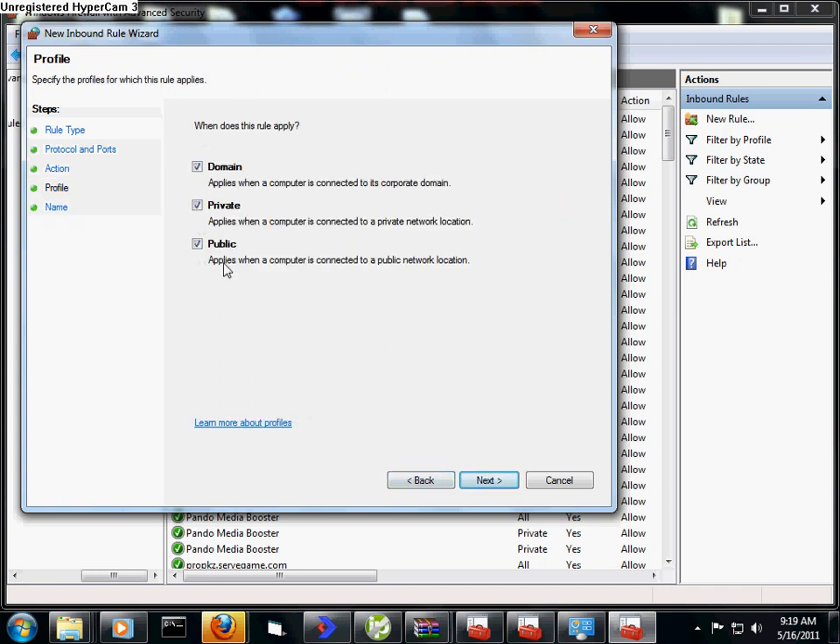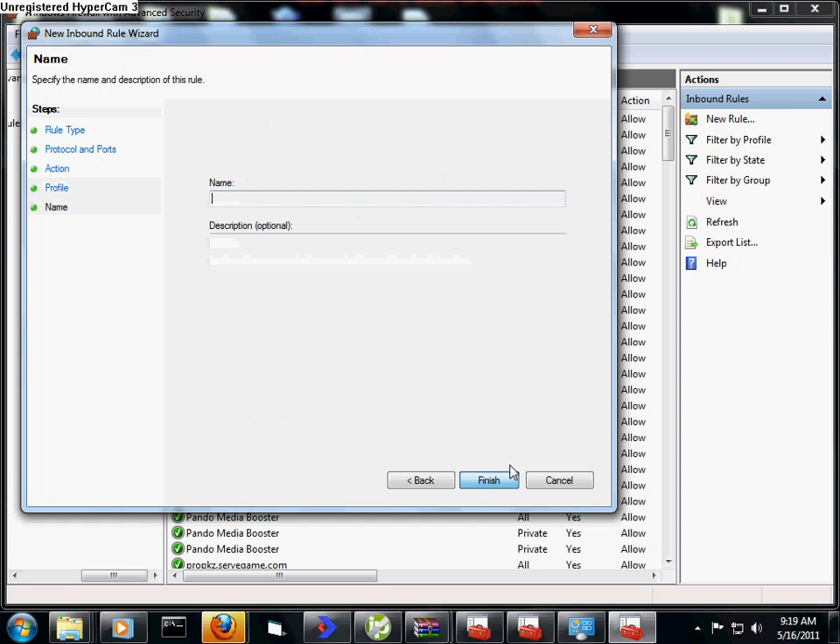I have all three options checked because I want it to be safe so you don't get hacked. Then you type in a name like this is going to be my RSPS server — propks.servergame.com — and type in the description, whatever, something like awesome RSPS. Then you click Finish.